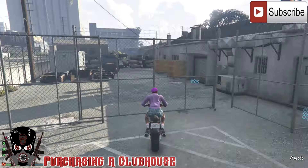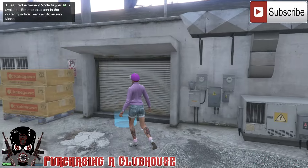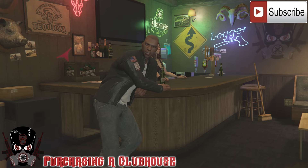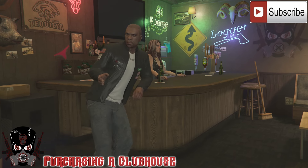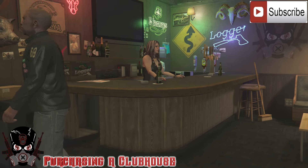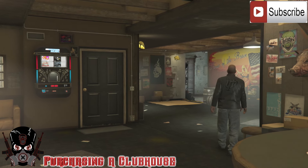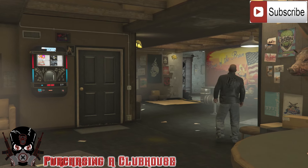So as you can see, buying a clubhouse is much more than just the initial price — there's so much more add-ons you can put in there. My cost came out to 1.7 mil. Let's set a waypoint and make our way down to this clubhouse and check it out. Okay, we're here — let's go inside.